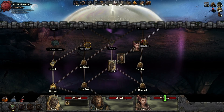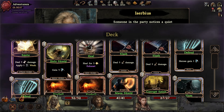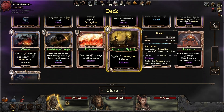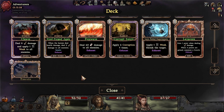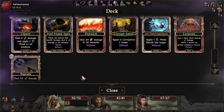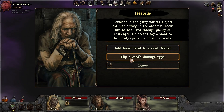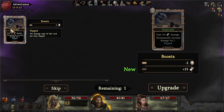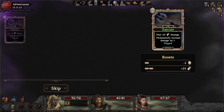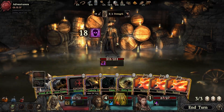Event or combat — let's go event. Add a boost level to a card, nailed. Flip a card's damage type — I don't think we even need to do that. Well, actually no, because this gets additional from the fury. It'd get even more from the corruption though, wouldn't it? All right, let's do it, let's swap it. Do it — see what happens, does it do the whole card? It does! Corrupt them up and then smack them in the face.